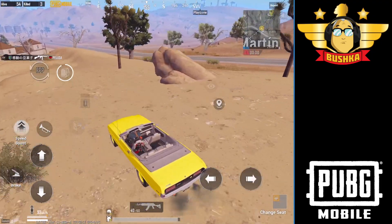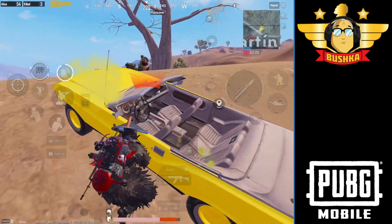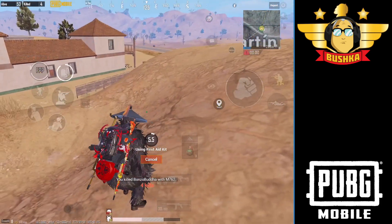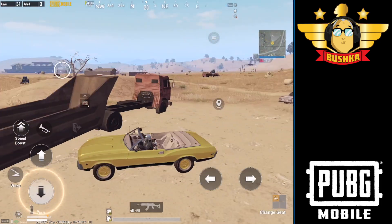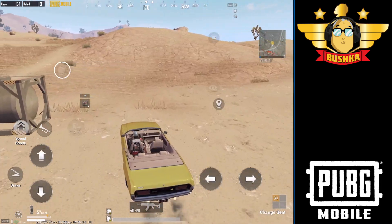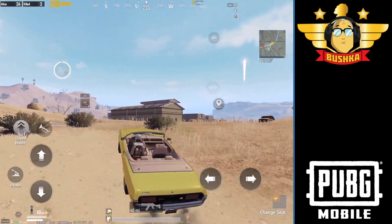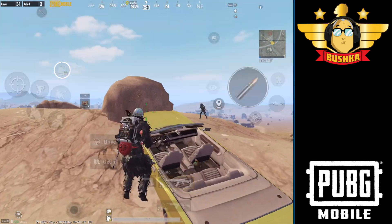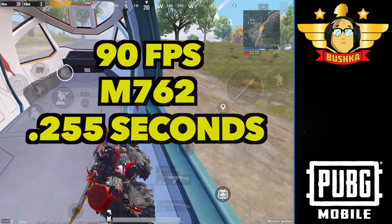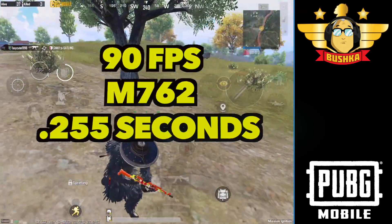As you saw if you watched the AKM video yesterday, there have been massive changes — they unified the rate of fire. Previously we had different rates of fire for 60 frames per second and 90 frames per second, and that was the little niche that made the Beryl so incredibly popular. It was a wallet warrior win: if you had a device that could run 90fps, you got a gun that performed much, much better. At 90fps the time to kill on the M762 was 0.255 seconds — very, very good.